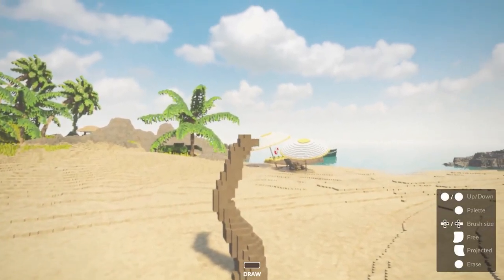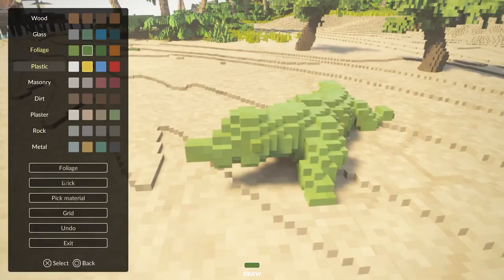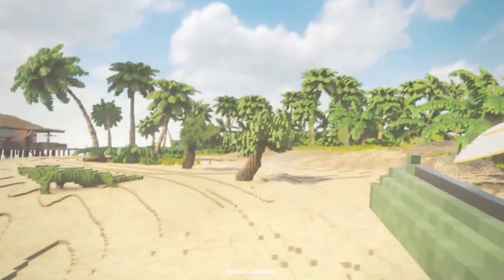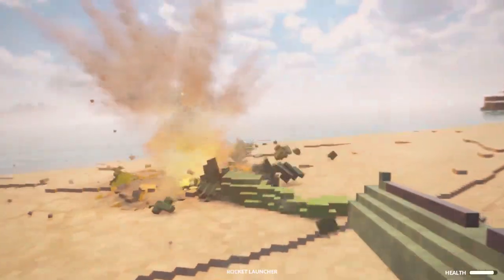You can also toggle on creative mode, opening up a new suite of tools for building whatever you can dream up out of brick, glass, and the various other materials found in the game world. Everything you create then exists as part of the fully simulated and destructible world.